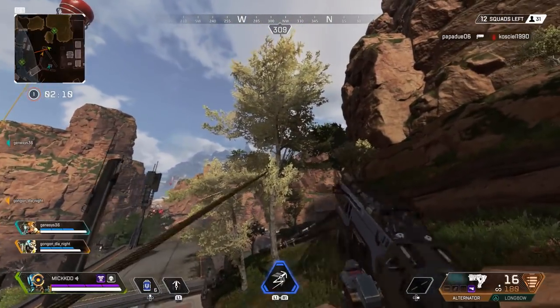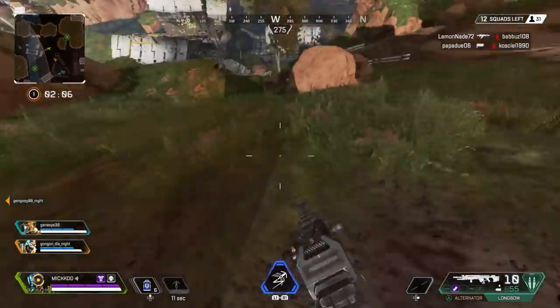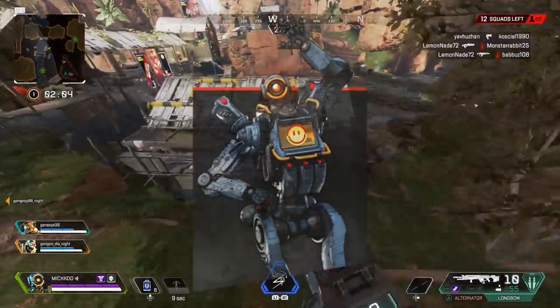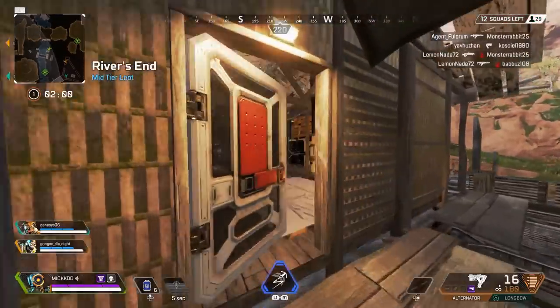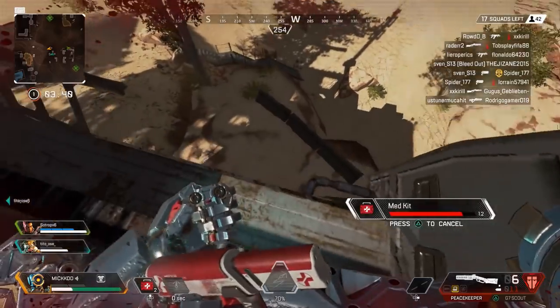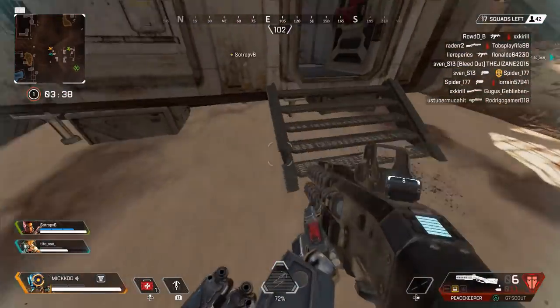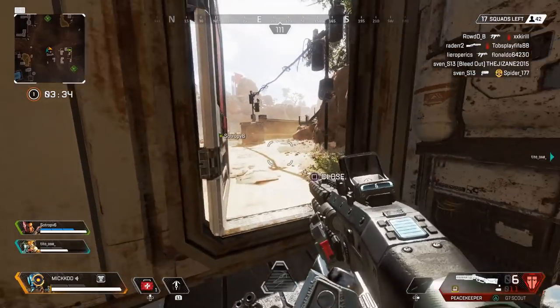Hi friends, welcome back to another video on the channel. In today's video I'm going to be giving you guys the best tips to abuse Pathfinder's grapple ability. As I'm sure most of you are aware, Pathfinder's ability can do a lot of awesome things, including grappling onto zip lines and enemies. But in this video we're going to specifically talk about how you can swing much further using the grappling ability and also get around the map much faster.